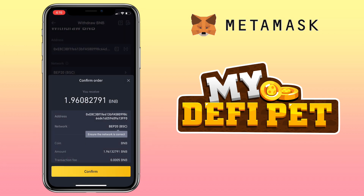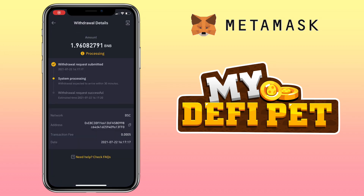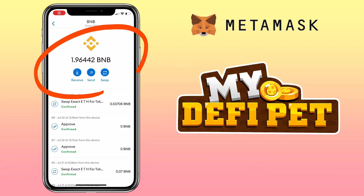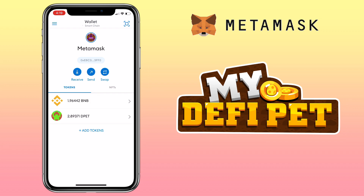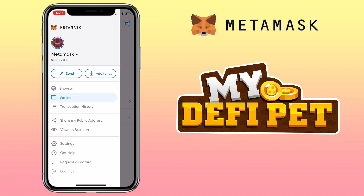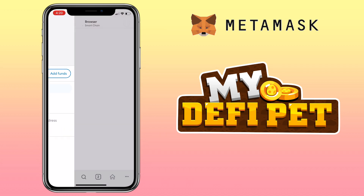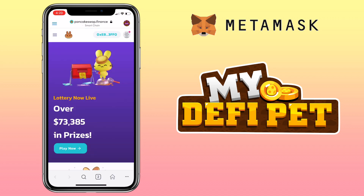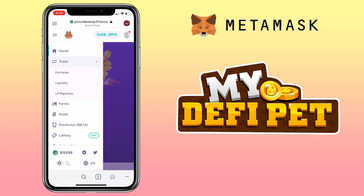After verifying, tap Confirm. The withdraw is in progress — and great, I've got my BNB BEP20 deposit. Now let me show you how to buy DPET tokens on PancakeSwap. Click on the main navigation tab, go to Browser, search for pancakeswap.finance, click the Menu tab, then Trade, and pick Exchange.